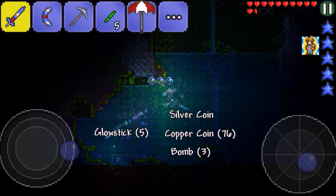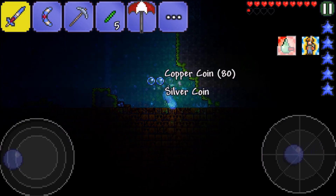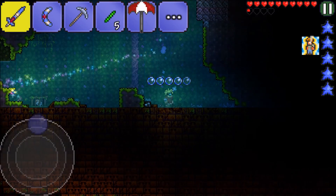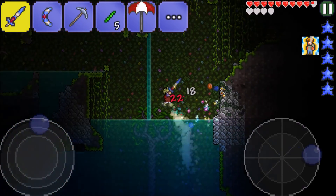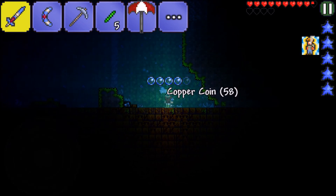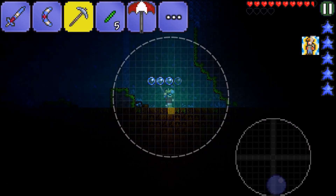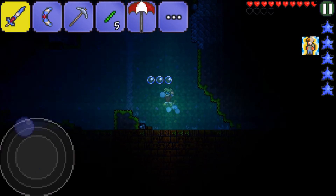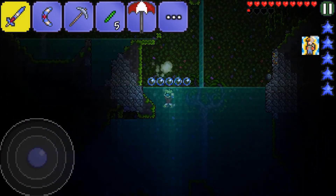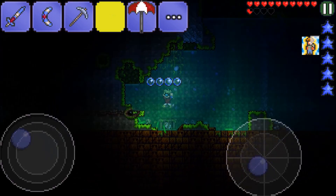Oh, there's a lizard temple! We have found it. I think there's a trap shooting me somewhere, or a jungle slime shooting me. We're dead. We can't mine into this until we get into hard mode — I don't even think we can get in there until hard mode.